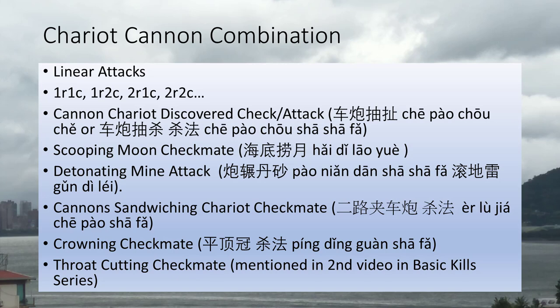Chariot-cannon combinations can only attack linearly. For the sake of discussion, I've divided them into 1R1C, 1R2C, and 2R1C combinations. 2R2C combinations are often seen but usually use different methods of checkmate. The scooping moon checkmate, the cannon-chariot discovered check, and the detonating mine attack all belong to 1R1C combinations. The cannons sandwiching chariot checkmate is a 1R2C attack, and the crowning checkmate is a 2R1C attack.